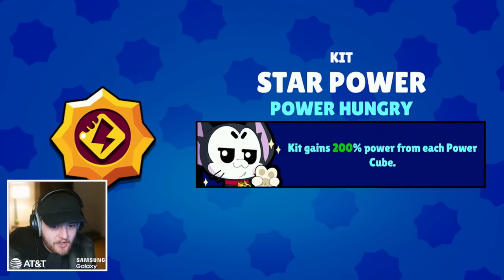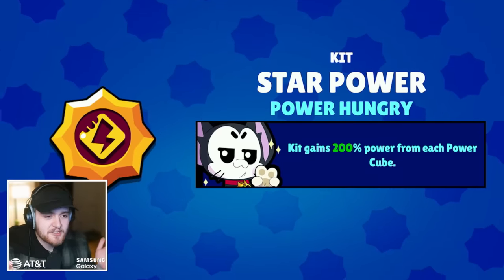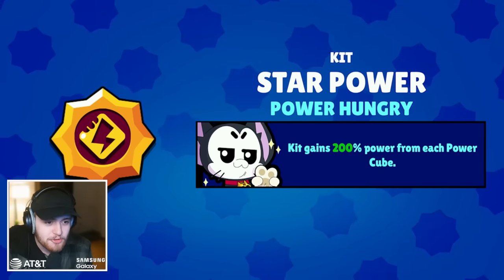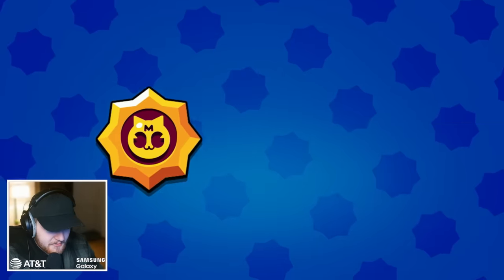The first star power is so weird and it makes this feel like the perfect brawler for me. Kit gains 200 power from each power cube — this is only applicable in solo showdown and the club league mode. The other star power is for any other mode: if you jump on a teammate you can stay on them for five seconds longer.